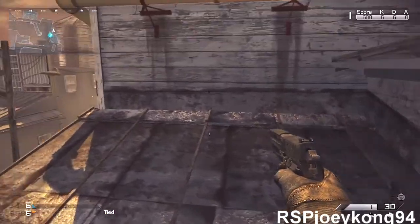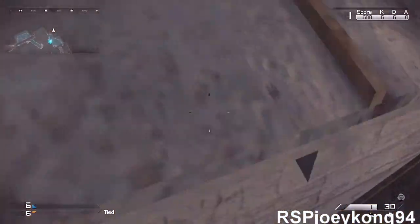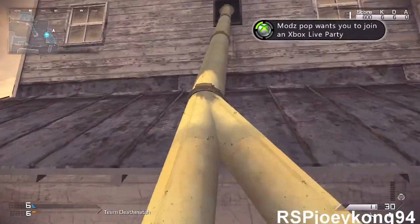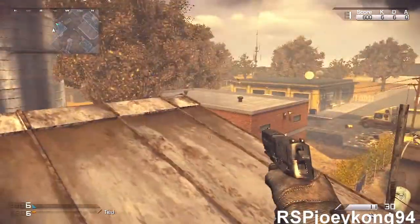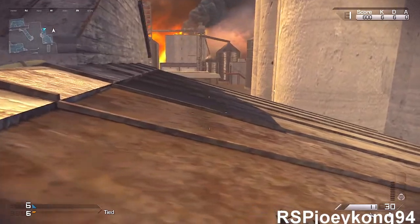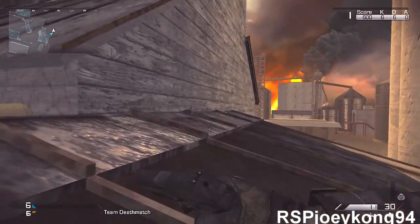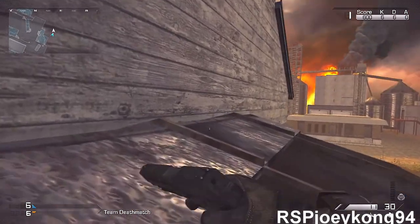As for who found this glitch, I have no idea — I haven't seen a video that says who found it. Anyway, from right here you're going to go right here and you can start crawling underneath the sky barrier, then crawl where I go and fall outside the map.